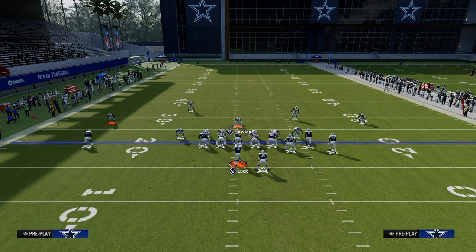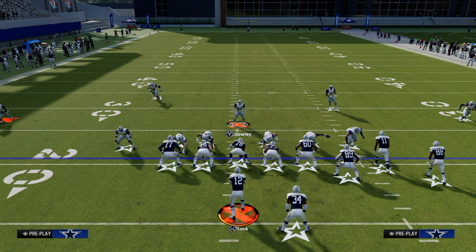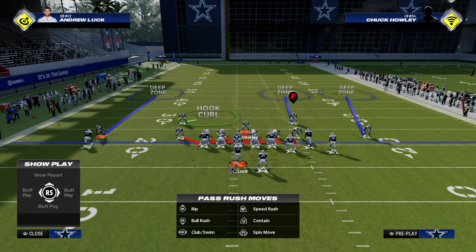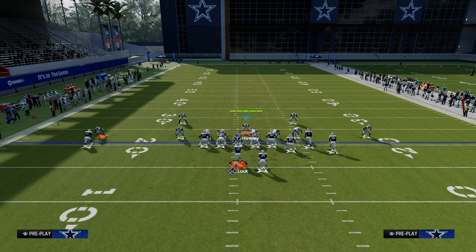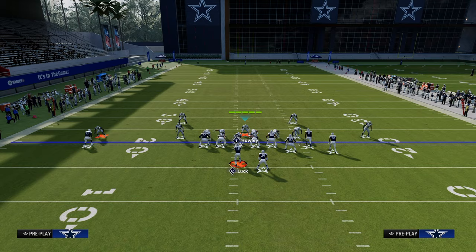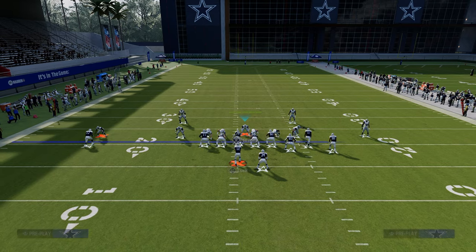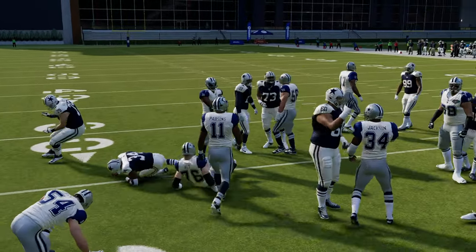One of the most important things in 6-1 is stopping RPOs, so the second setup does everything exactly the same, but instead of manning the linebacker up onto the slot receiver, we man him up onto the circle receiver. This creates more of a cover three look, and we essentially become the flat defender on the right side. If they run the RPO, that man coverage runs out and you sit in the middle to take the run away.